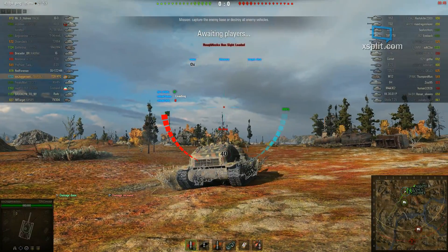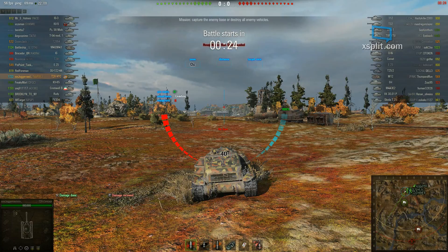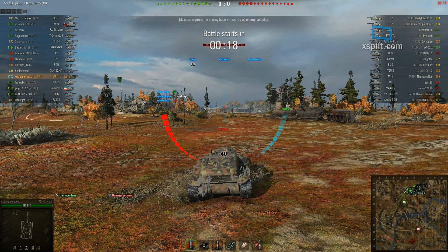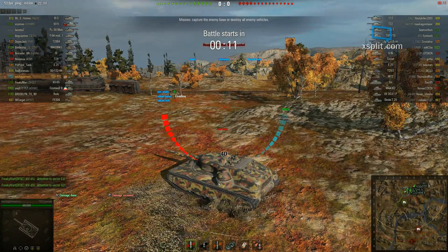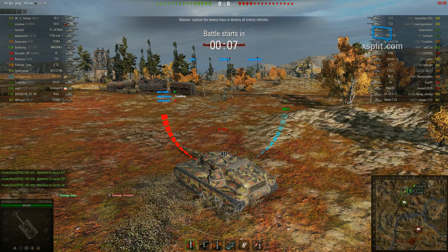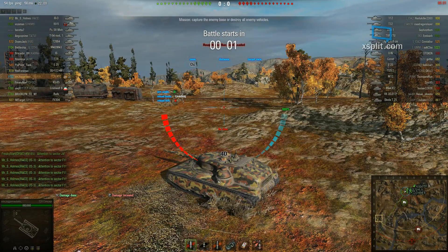A 112 will give us a little bit of trouble with standard rounds trying to go through his front — if you hit the lower plate, no problem, but the upper plate, meh. T32 lower plate, STA pretty much anywhere, TVP anywhere. Yag 88 lower plate, you might have to load gold for that. The Oni actually has really good armor and it's hard to pen even with gold rounds — I've bounced round after round off that thing and had to switch to HE to do anything.